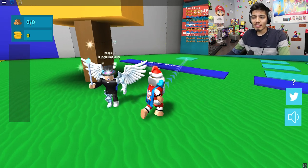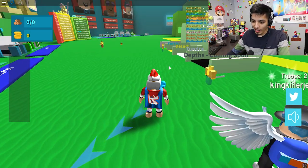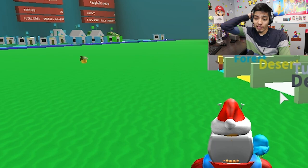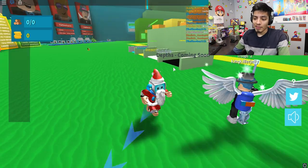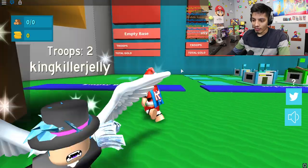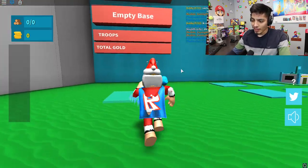What is up, you guys, Realistic Gaming here. Today we're going to be playing Army Control Simulator on Roblox. We're here with king killer jelly man. There was a new update — the archer update, which is new to this game. It says we have to claim a base, let's go get this empty one because it's the only one left by the looks of it. Claim this base — yes!